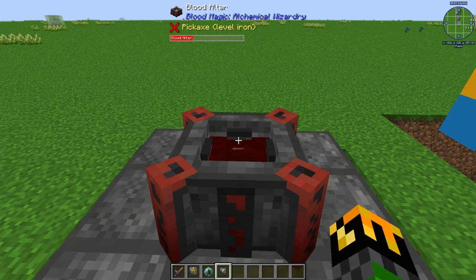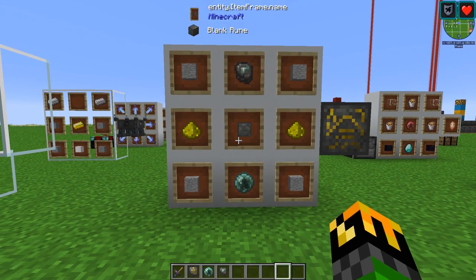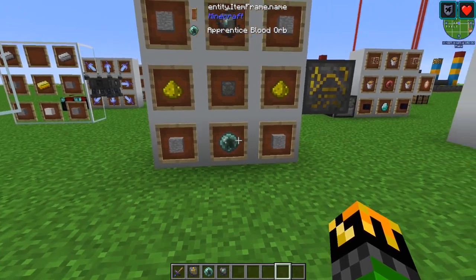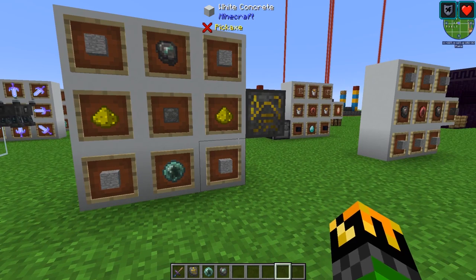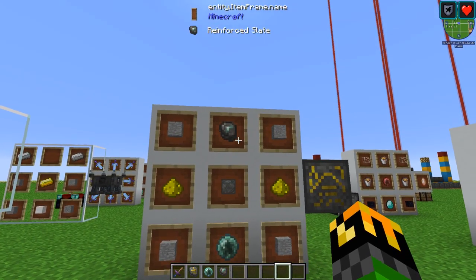This reinforced slate can be used to craft several items, including new runes for your blood altar. The first one we will go over is the Rune of Self-Sacrifice. To craft it, you'll need 4 stone — one in each corner — a blank rune in the center, with glowstone on either side, your blood orb at the bottom, which must be apprentice or higher, and a reinforced slate at the top.